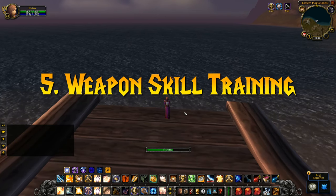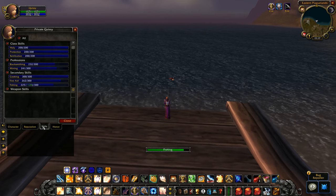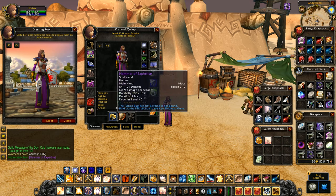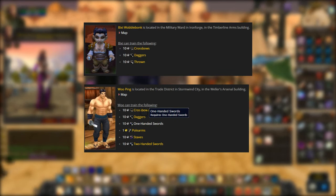Number 5: since we're on the topic of weapon skills, I just covered the importance of keeping all your weapon skills maxed out. But not every class can use every weapon, and some classes have to learn specific weapon skills from specific trainers — often times this trainer could be across the world. For example, for a night elf to learn crossbow skill, they have to either speak to Bixie Wobblebonk in Ironforge or Wu-Ping in Stormwind.